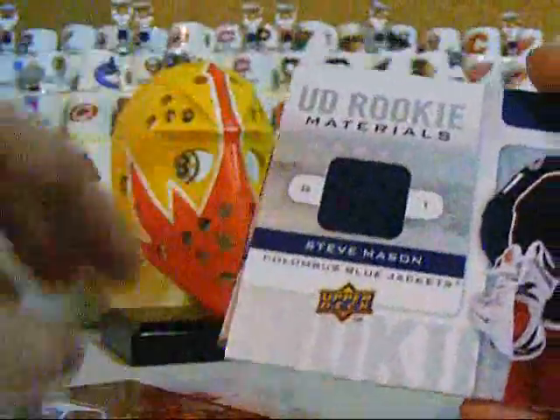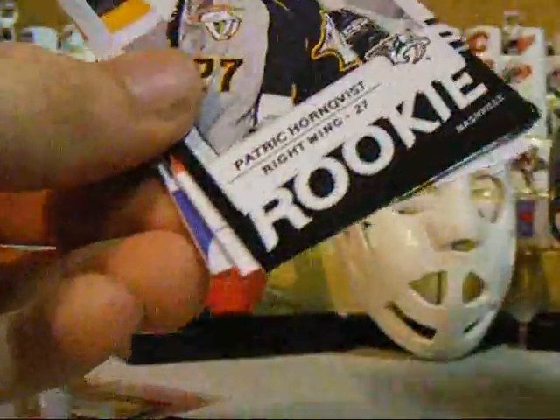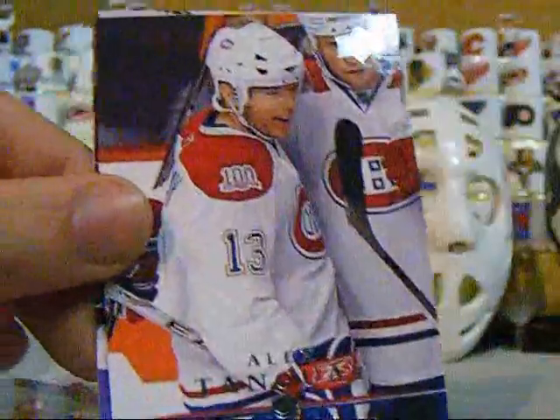And two packs left — looks like we got a third jersey in here. It's a Steve Mason Upper Deck Rookie Materials, so that's definitely PC. Steve Mason PC. And a Patrick Hornquivest victory rookie. So I guess maybe the Ryan Stone jersey was an extra hit.